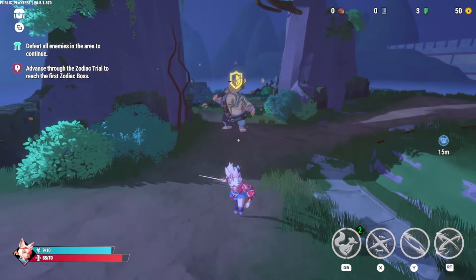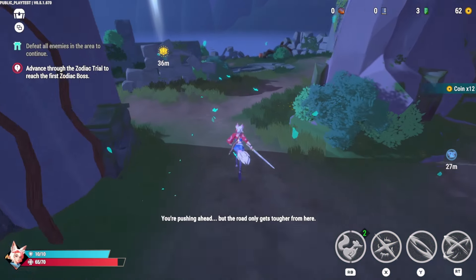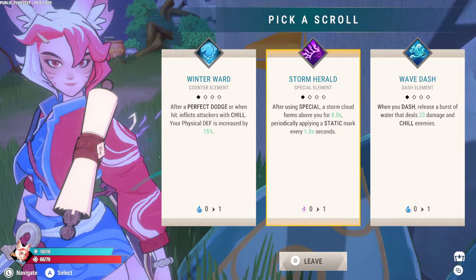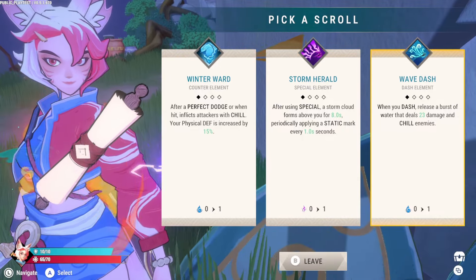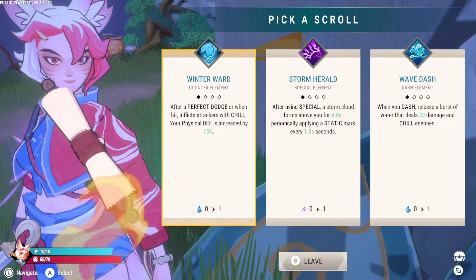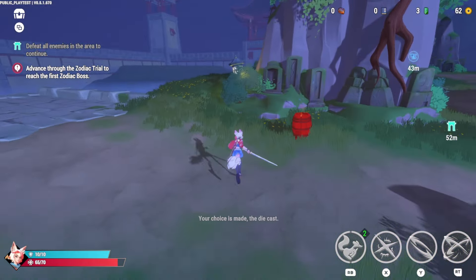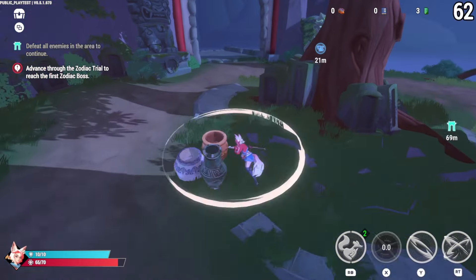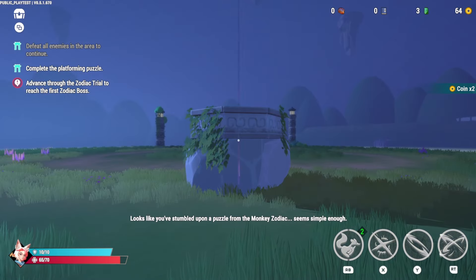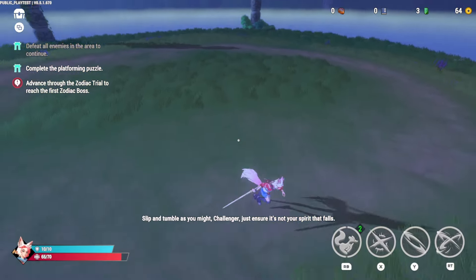I'll go with this — maybe I'll try to do a lightning build, I don't know if it'll work out. I like that there really is some randomness as far as which enemies we're facing. Actually, I want to make note that this is unique — I was talking about how I usually don't go and hold down attack, but here I am holding down attack and it's very different from other games, very worth doing. We have a wonderful long-range attack that could have made a huge difference if I'd actually utilized it. When you dash, release a burst of water. After using special, a storm cloud forms. Do wave dash — guess we're doing water this time.